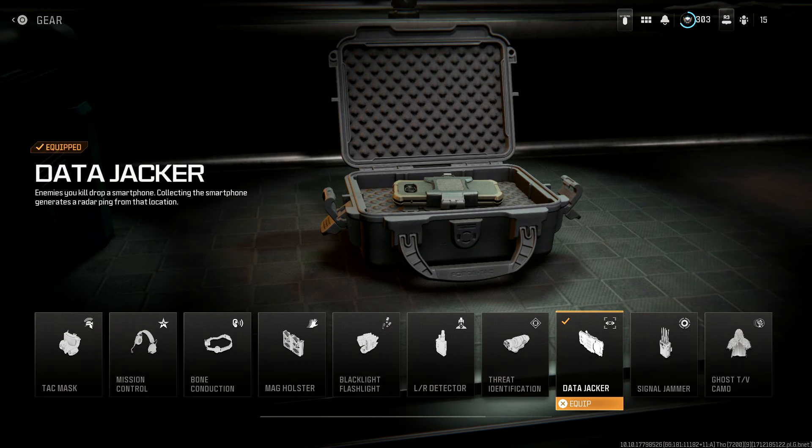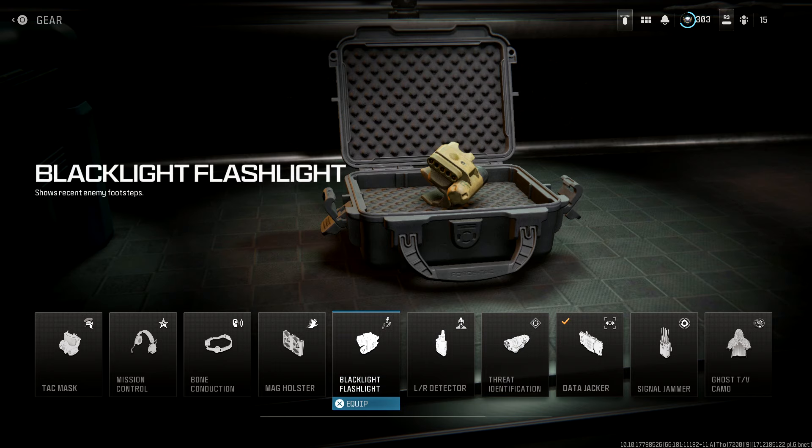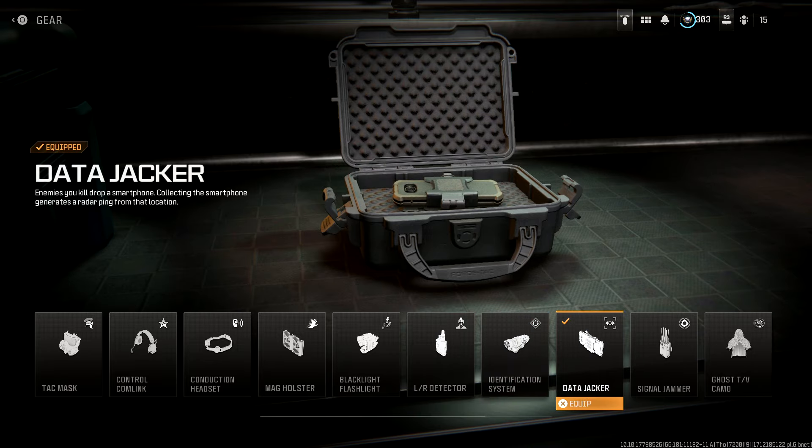In the gear, I'm running data jacker. There's not really too much here — the other options would be tac mask, EOD, or potentially ghost. But I found data jacker is a great way to let you know where enemies are at all times, and it helps you keep those kill feeds going. I did try the black light flashlight, which honestly wasn't that great and didn't really help me much. So data jacker is definitely the way forwards.